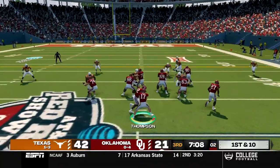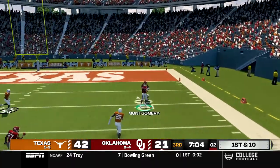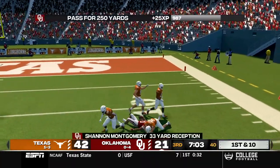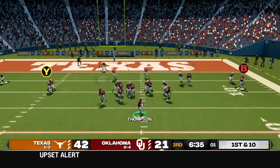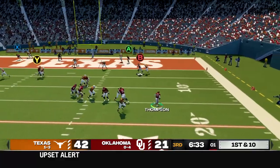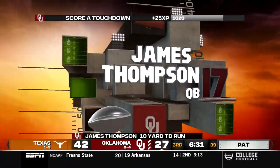First and 10, we send Davis in motion, run the play action and go deep down the right side where he's running wide open. Montgomery makes the catch at the 10 yard line, brought down for a gain of 33. First and 10, Thompson out of shotgun, takes the snap, rolls out and goes for Thompson's third rushing touchdown today and we'll get it. 42 to 28.